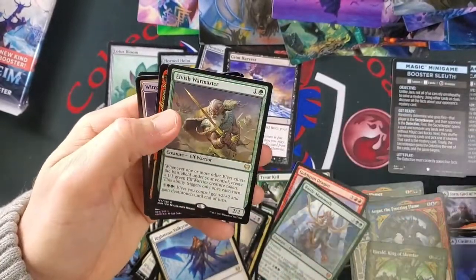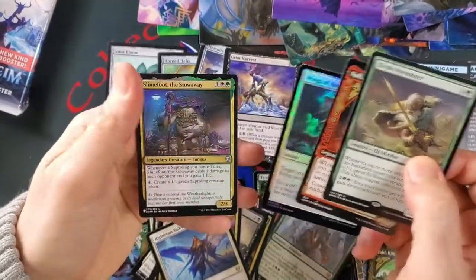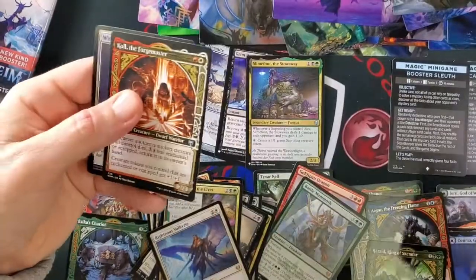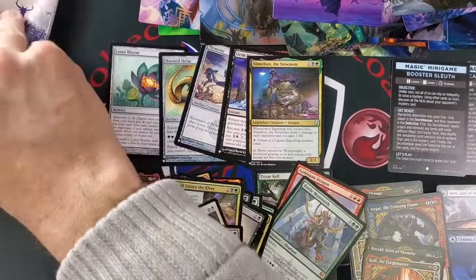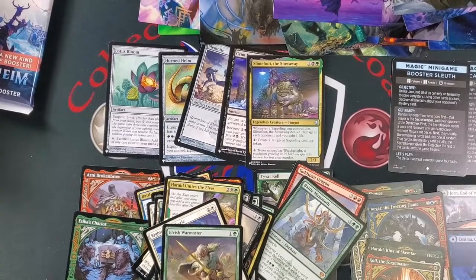Tegred Shadow. You got yourself a War Master — very nice. And a Slimefoot stole away from the list. We are above on the list — I think it's every four packs you get one from the list. There are 30 packs in this box, so we should only get seven, maybe eight. We're a little ahead.